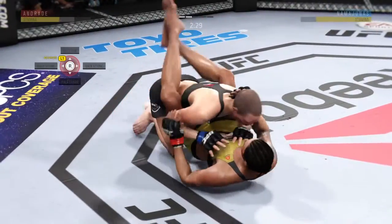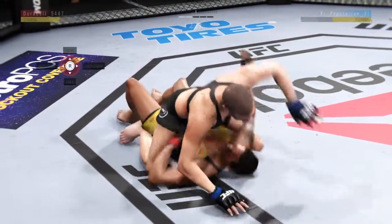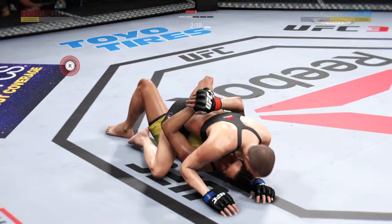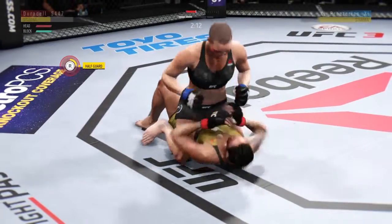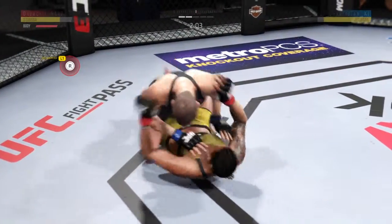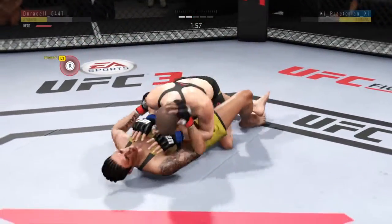Another takedown. She's now back to half guard. Postures up. Excellent movement here on the ground, and mounts again — full mount. Hip escape. Nice hip escape. The right hand is there for her. Excellent movement on the ground here, constantly moving, constantly staying busy.